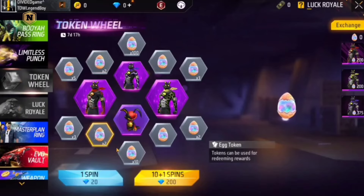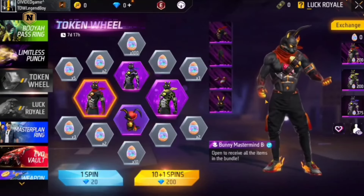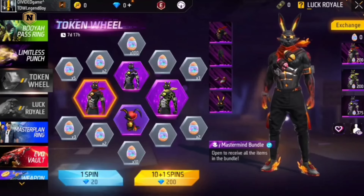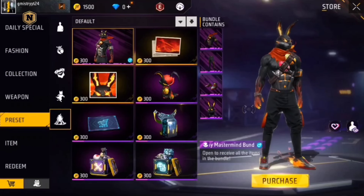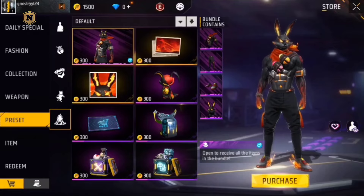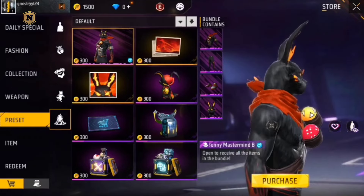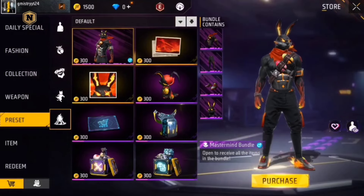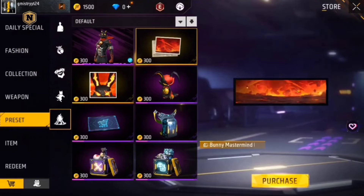So we have an egg token and we have a new game. We don't have doubt about it. So we have to create a V-batch in the mailbox, a Mastermind loot box, and a V-batch.